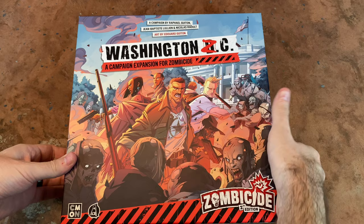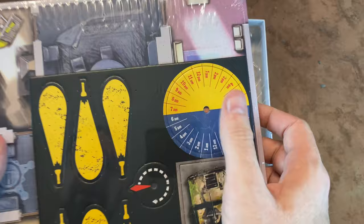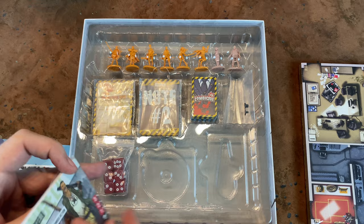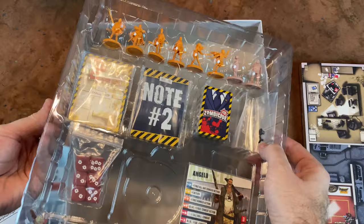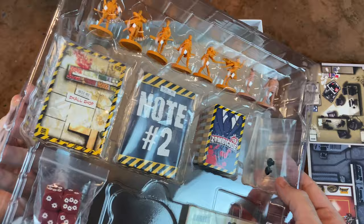I went with a semi-all-in pledge, and I also got these — there are two campaign expansions. The first one is Washington ZC, a campaign expansion. If you want a persistent campaign, it has some special rules and interior government buildings. It has its own survivors, as well as presidents with their own rules. There are extra dice in there too, which is always good. You definitely want more than six dice for Zombicide in a large player game.